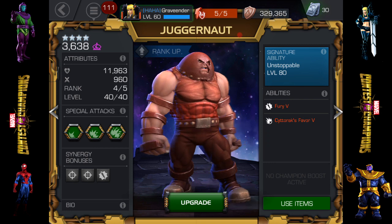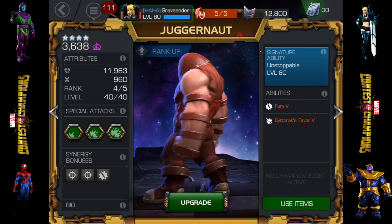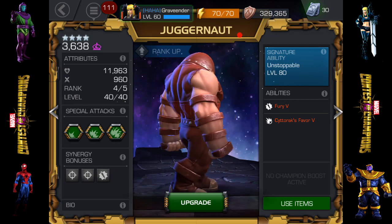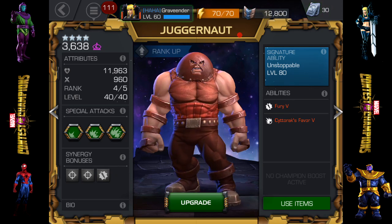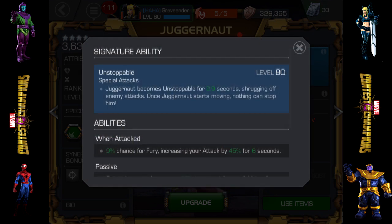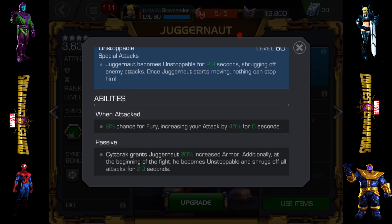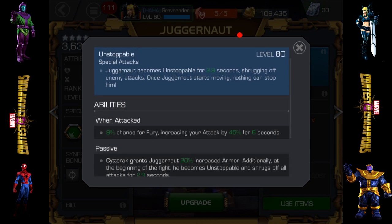What exactly makes Juggernaut so hard to fight? More than anything, it's the Unstoppable. When going up against this guy without his signature ability awakened, he's not going to be too difficult. Mine is currently rank four, level 40 of 40 - still pretty beastly. The higher his signature ability goes, the better he is, because Juggernaut becomes Unstoppable for 2.9 seconds, shrugging off enemy attacks. Once Juggernaut starts moving, nothing can stop him.